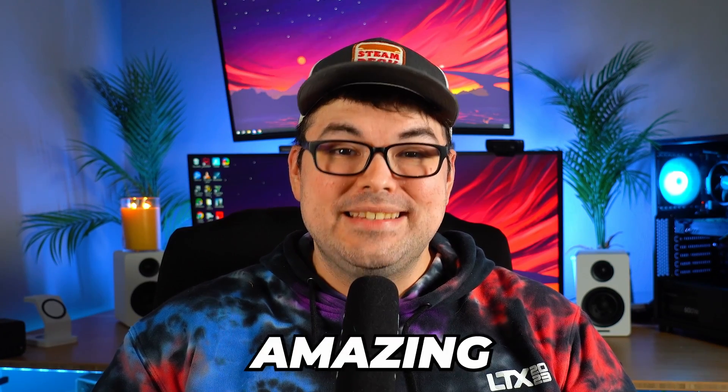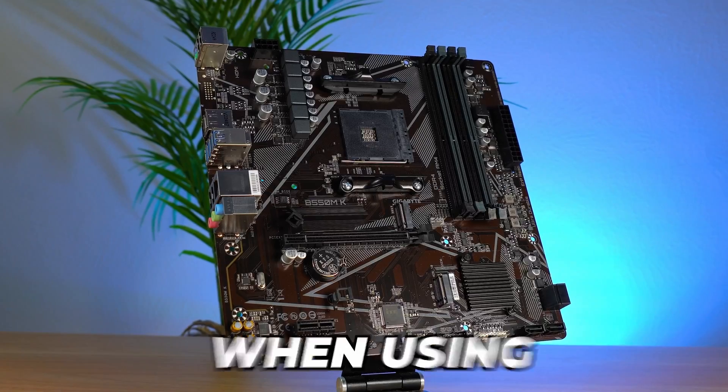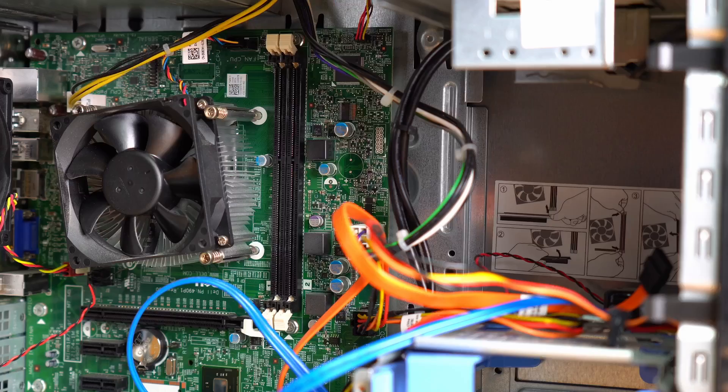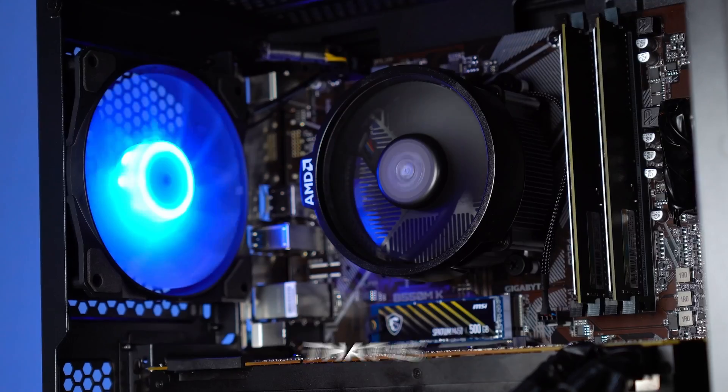Most budget builds have some amazing price to performance, especially when using old used hardware. But there isn't usually much room for upgradability. Dell Optiplexes, old server equipment — it's pretty much set in stone until you're ready to build a whole new PC. But today, I wanted to squash all that. We are going to build an easy to copy build that is not only light on your budget, but will also allow you to upgrade every part of it down the line. And I'll go over my recommendations for upgrades as well.